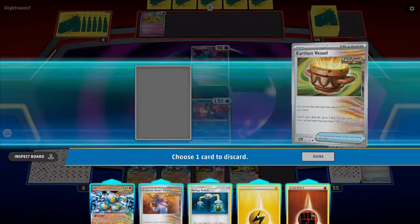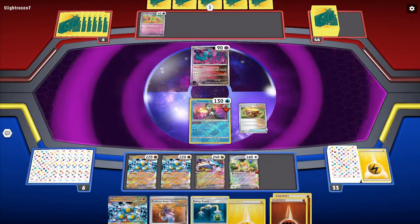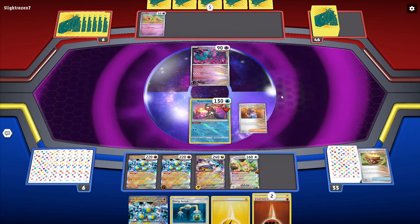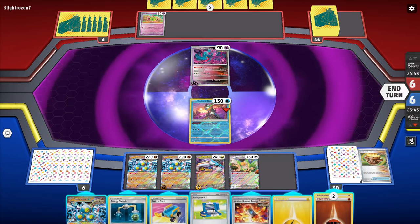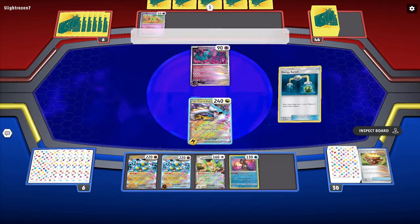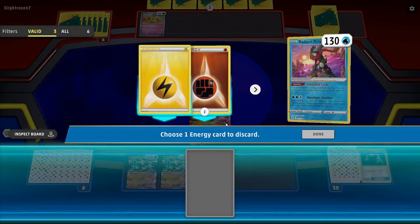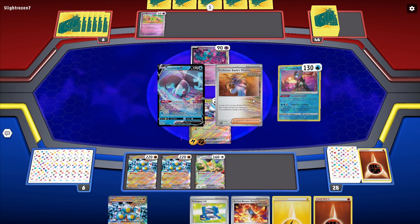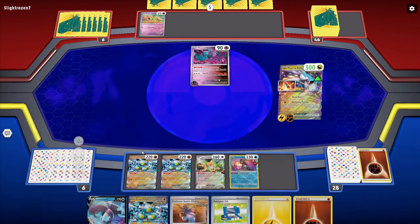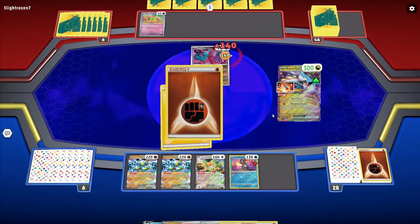Then this little Earthen Vessel here — get rid of that, grab ourselves one of each. We pop that onto this and that onto this. We got the Switch Cart, so we Switch Cart, bring this in, then Energy Switch to move that over. Concealed Cards, get rid of one Fighting Energy, and now we're set up for next turn as well. We play this down and go ahead and take the knockout.